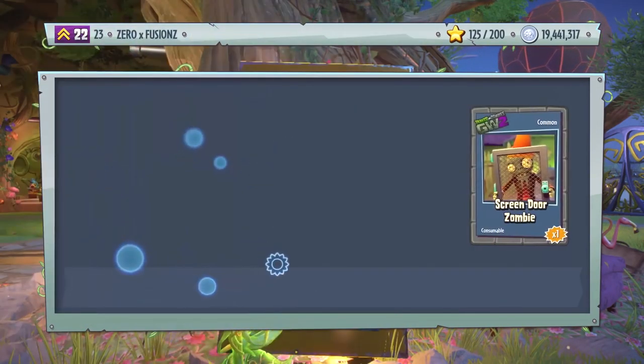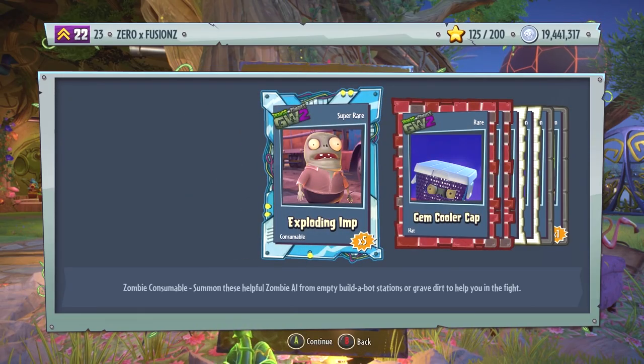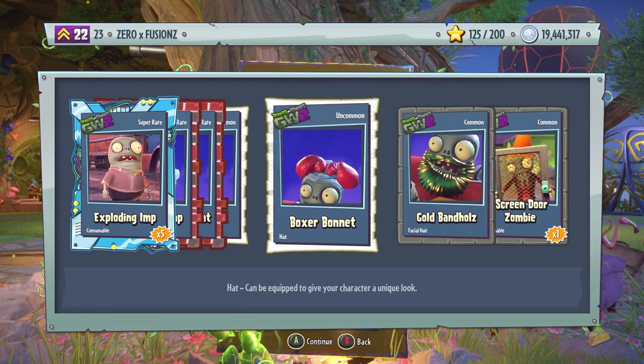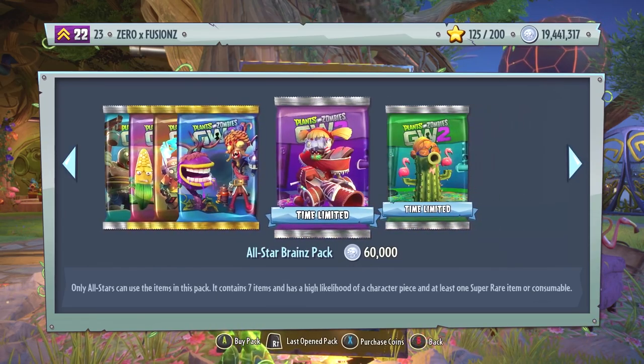I don't know if I have the legendary for the All-Star, so we could maybe get it in this pack — we do not. We get five Explodiums, Gem Cooler Cap, Gem Bat Boy Bat, Gold Loud Lid, Boxer Bonnet, Gold Hand Band Halls, and also a Screen Door Zombie. So we'll open three of those.